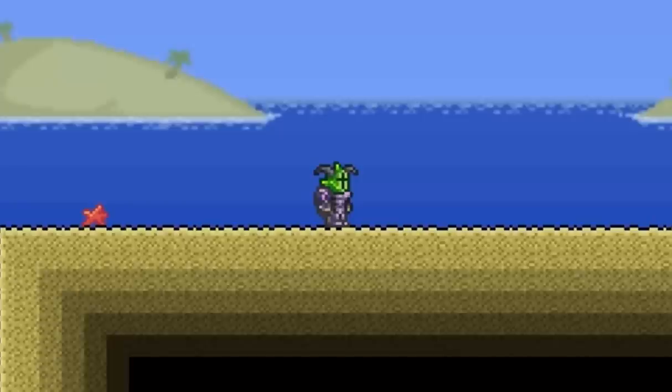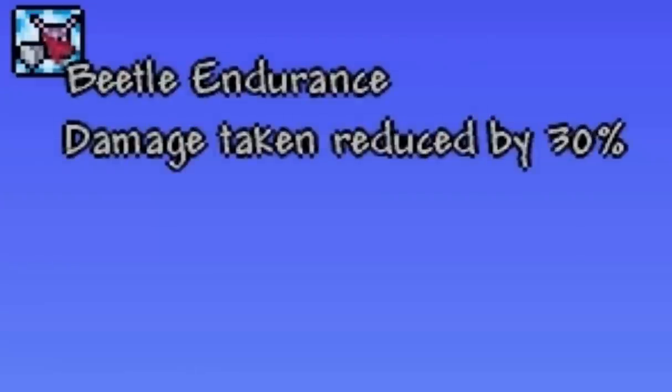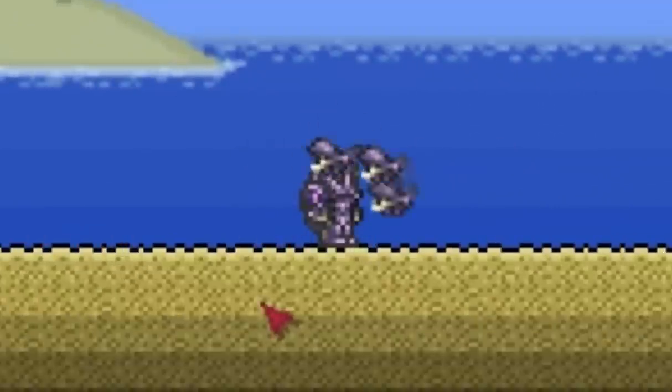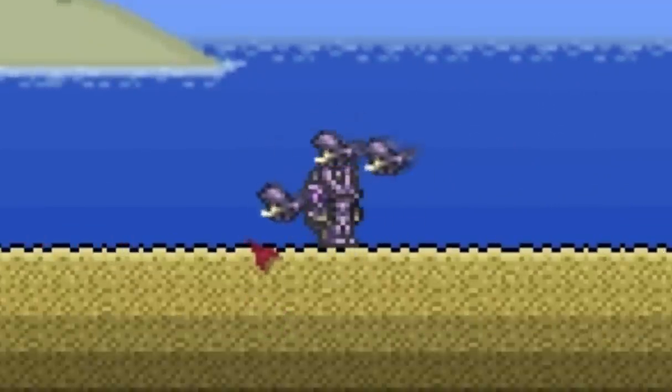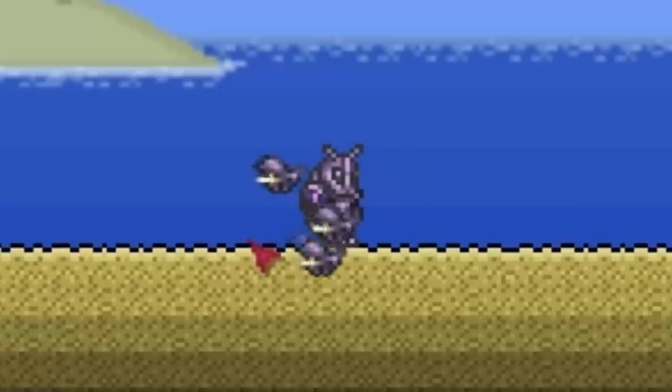There's also a way to get 151 defense and have a full set of armor, which is the beetle armor. The beetle armor will reduce damage taken by up to 45% with beetle endurance — that means you have three beetles around you and that will reduce damage on your first hit by 45%. Although that is sort of defense, it's also reduced damage.